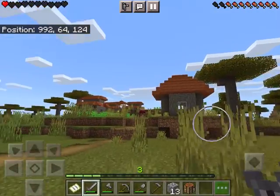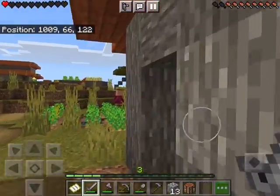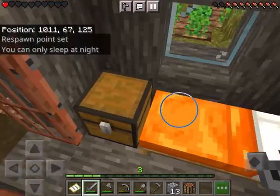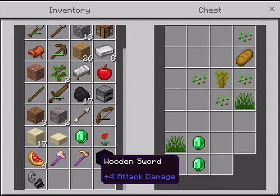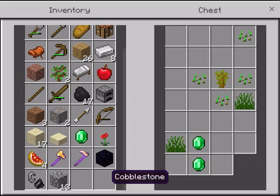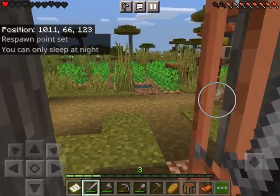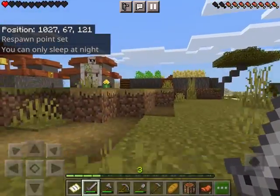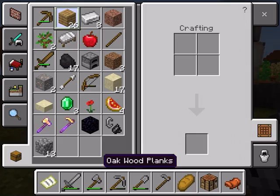I gotta go click on one of the beds and reset my spawn point so if I do die — there we go. There's one thing set. Ooh, a saddle. Bread — yes! And more emeralds. Do we have to find a blacksmith for trading our emeralds? I'm going to give him all of them. Do I have any blacksmiths?